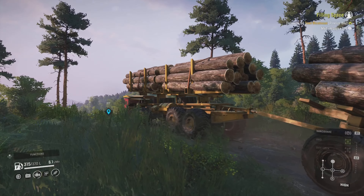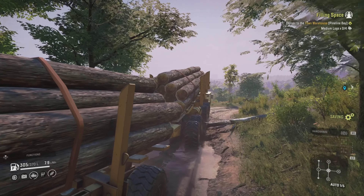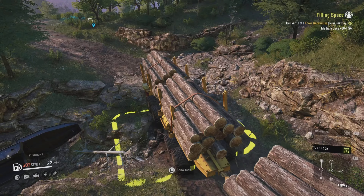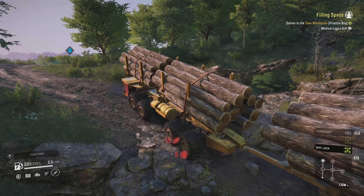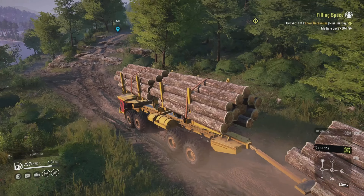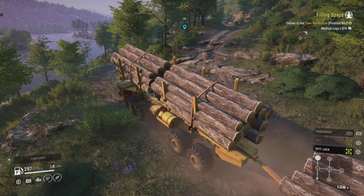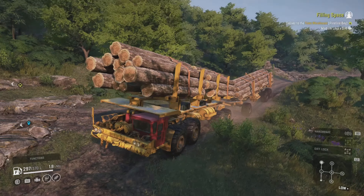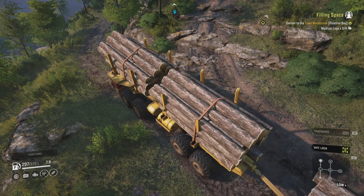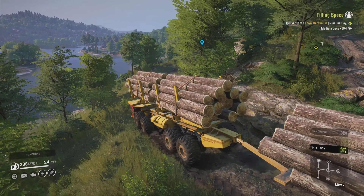An uprooted tree — freaking tree, get out of here! Oh heck, really? Good thing this probably has like 500 points to spend on it. You know what's stupid in this game? Diff lock cannot be on hard surfaces, yet rocks are a hard surface. What the heck, developers?